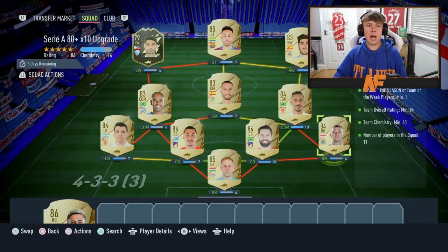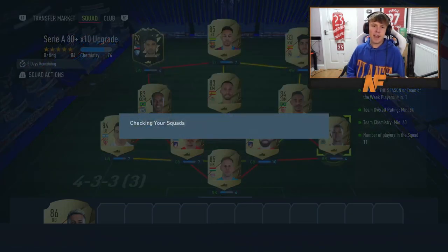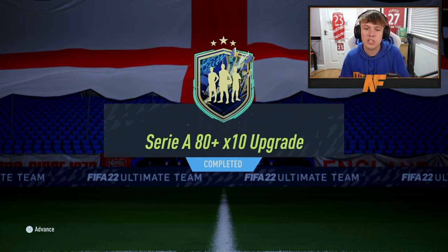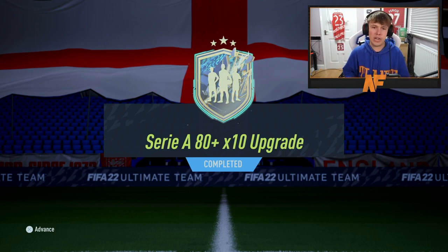Let's get straight into these upgrade packs. We've got the Serbia 80-plus times 10 - the requirements are a Team in the Season or Team of the Week player, 84-rated squad, 60 chemistry, 11 players in the squad. Let's go ahead and submit the SBC - we've completed the Serbia 80-plus times 10 upgrade. Let's go to the store.